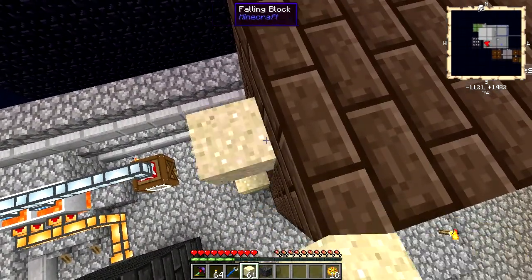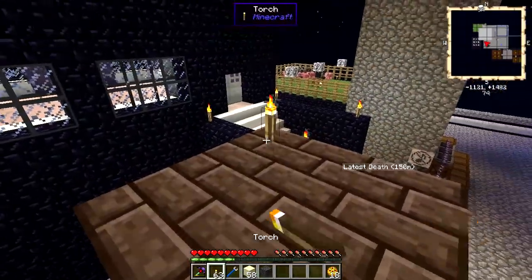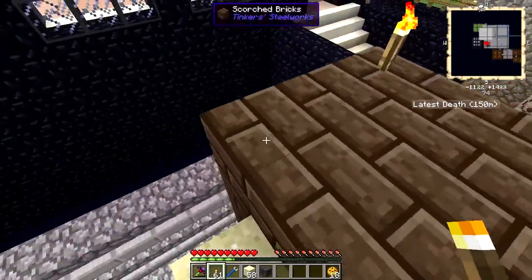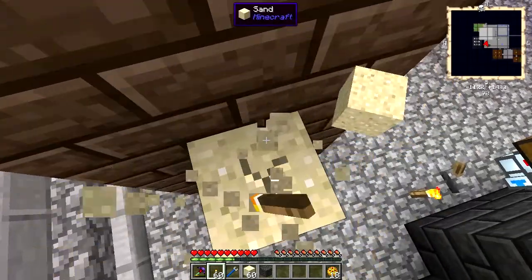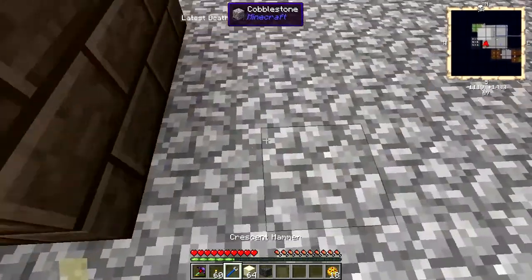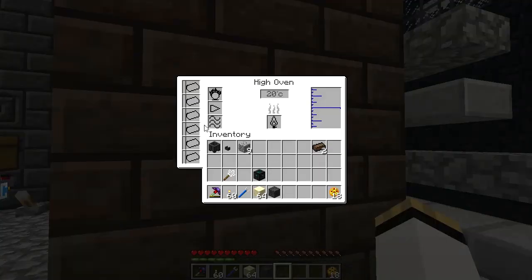I'm going to build myself a little bit of a sand ladder and put some torches up here. I don't see any X's indicating a problem, but nonetheless. If I'm correct, I come over here — this has turned itself into a steel oven, just like I wanted it to.